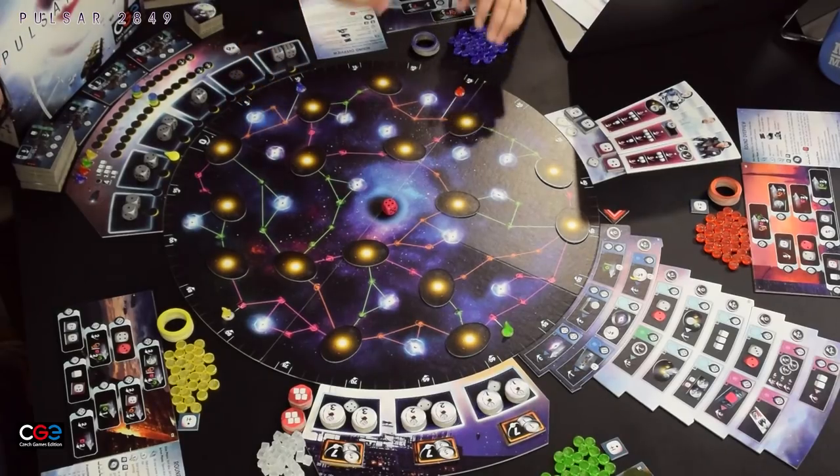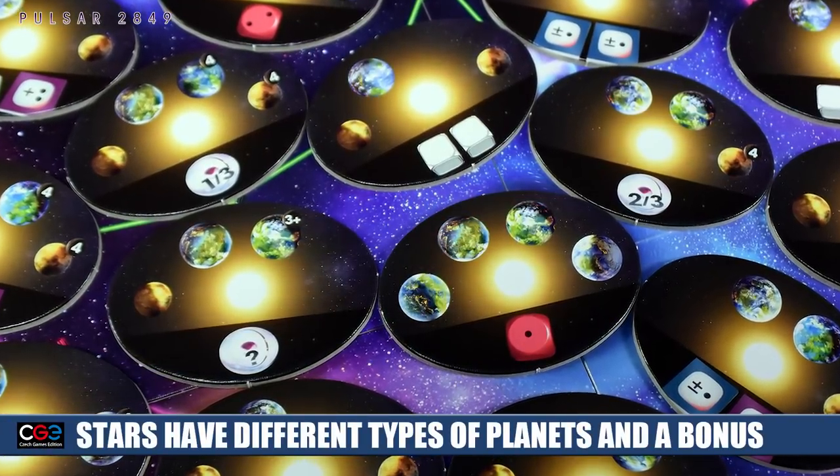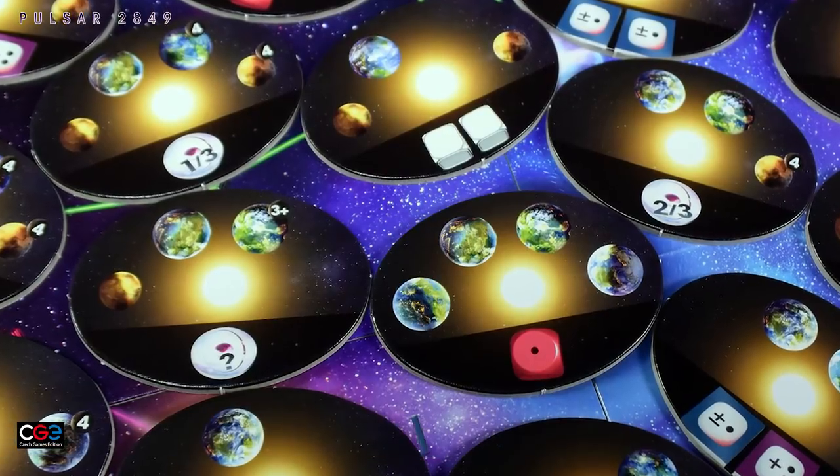On the actual star system itself, you have a number of double-sided planets. On the back side you'll see a star, and on the other side it can show lifeless planets or inhabitable planets for you to go to, with a bonus across the bottom. These are placed randomly in all the different star systems, so you don't know how they're placed at the start of the game.